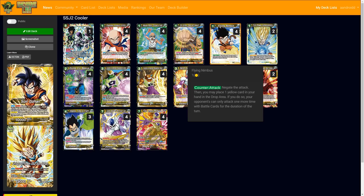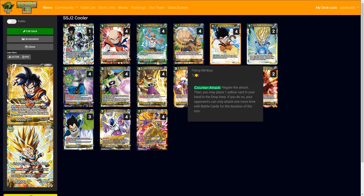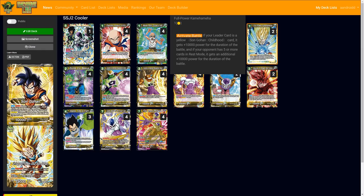Flying Nimbus over Time Magic is really preference, but in my experience Flying Nimbus has been really effective. Mitigating as many attacks as possible is more important than taking a life and countering. Against something like Broly, that's definitely a cyborg card situation. But with Flying Nimbus, as long as you negate the leader effect and place one in the drop, they can only attack one more time — that's really detrimental for this deck's protection.